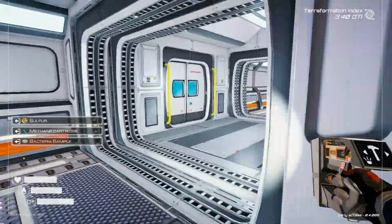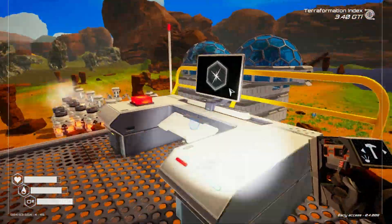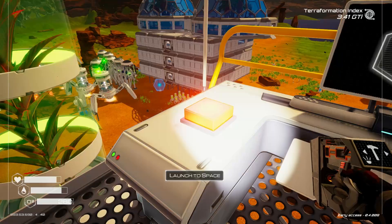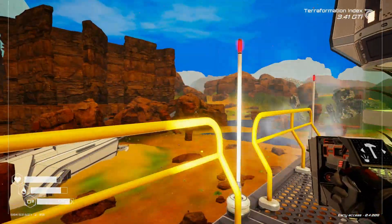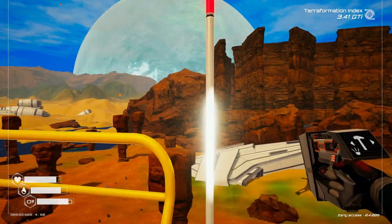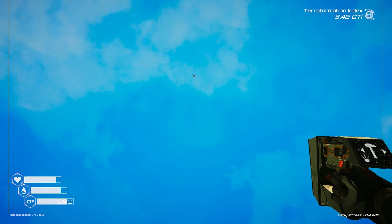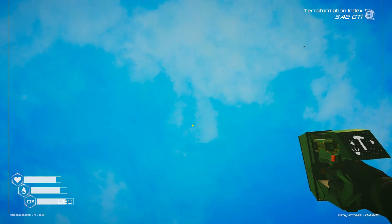There we go — that's what I needed the sulfur and the methane gas for. Here we go. Okay, there's number one. Launch to space! 1,000% extra oxygen. Thank you very much. Goodbye, see ya, bye. Okay it's gone.